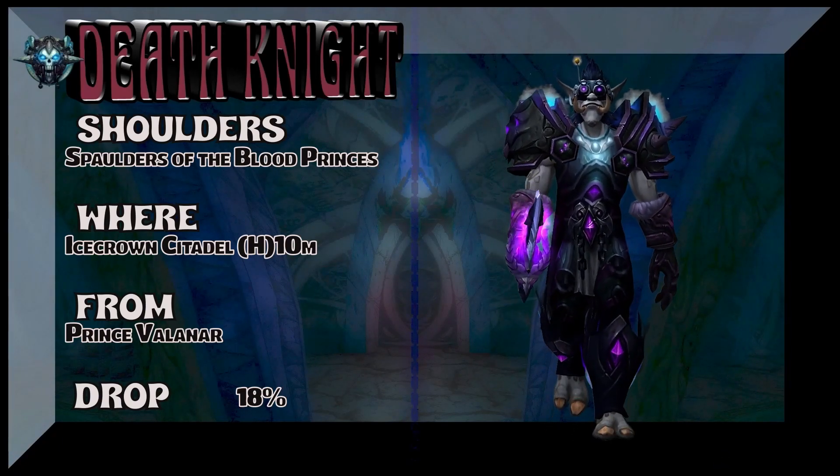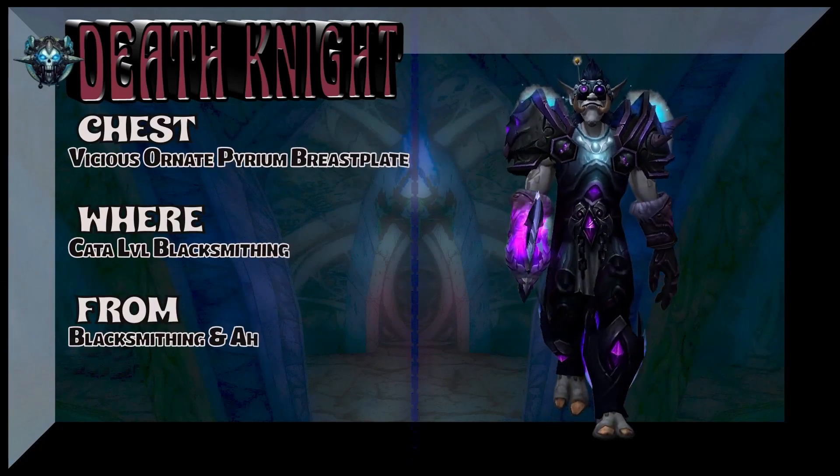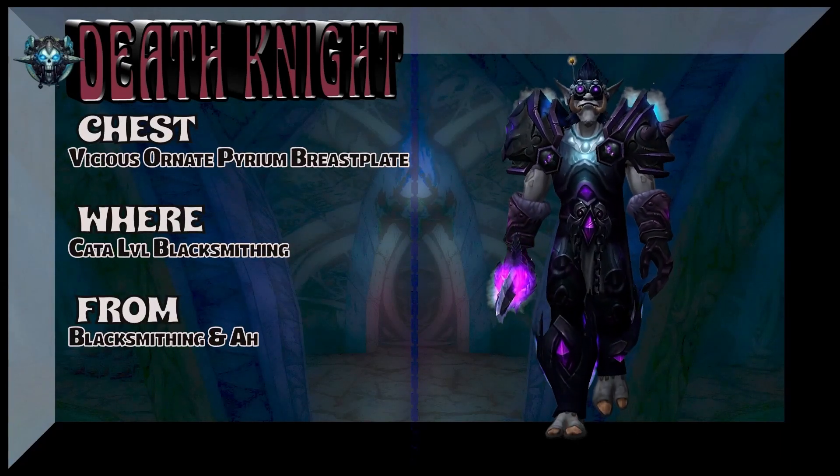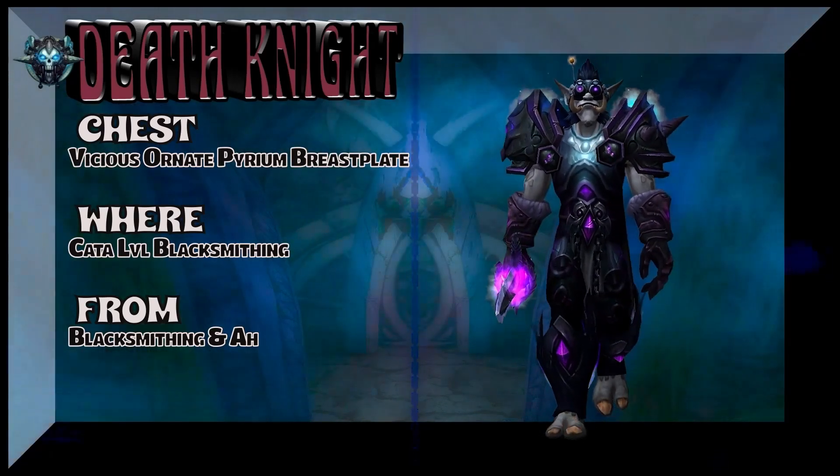Next up is the chest piece, which is crafted from your local blacksmith with Cataclysm-level blacksmithing, or you can just step up and buy it on the auction house. So that's an easy piece as well.